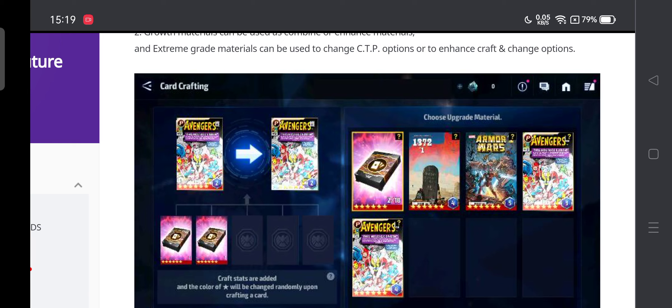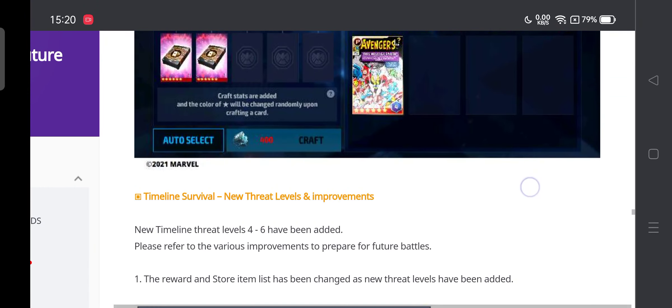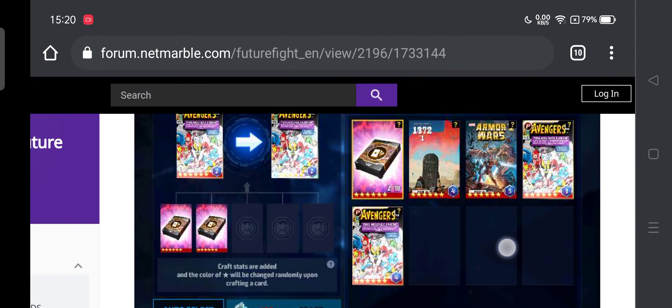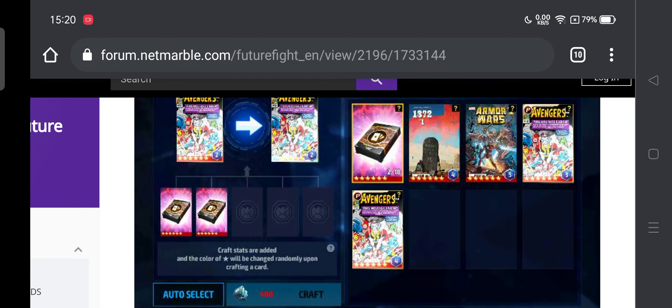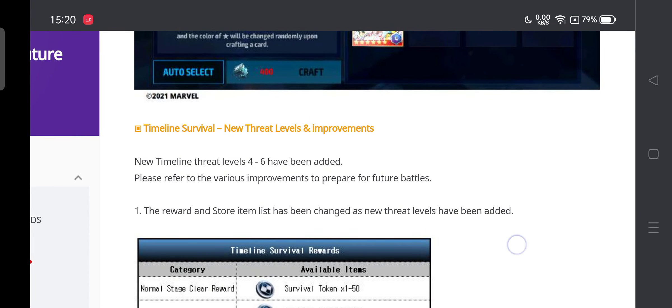With the new timeline threats level, you'll actually need fewer 6 star cards to get there. There are 4 to 6 timeline battle threats, and rewards include survival tokens, still essence, artifacts, artifact revolts, and energy distributors. The item shop will also have these items available, plus survival buffs. Hopefully it makes a nice change to the game mode.